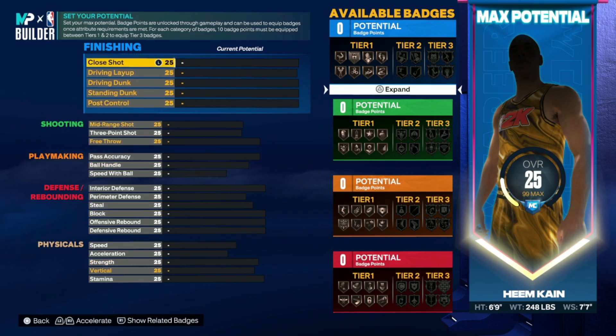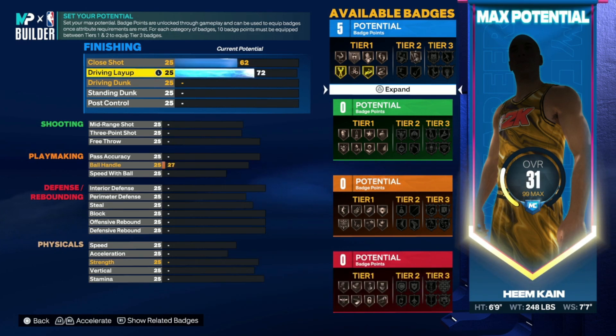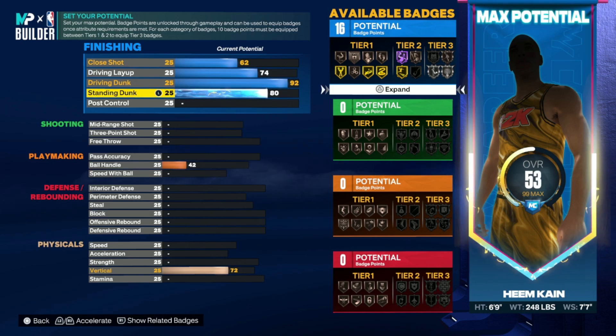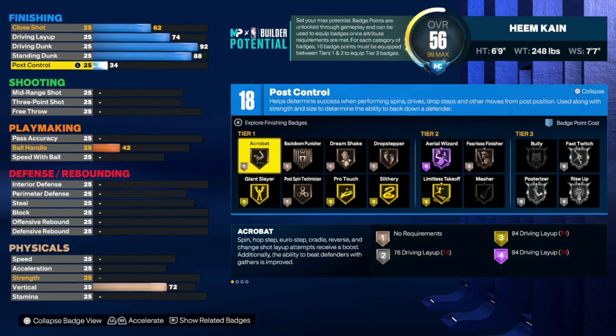This build is basically finishing and defense, with a little bit of playmaking so you don't lose the ball. Put your close shot to 62, then your driving layup to 74 — you need a pretty good driving layup or you're going to be missing wide open layups. For the driving dunk you're going to get a 92 — that's how you're getting contact dunks. For the standing dunk you're going to get 88, so you can go up with the ball quickly and have less chance of getting blocked. For post control, go with 34.